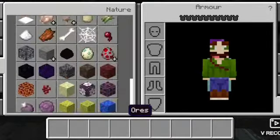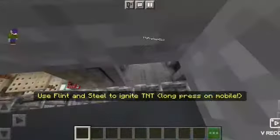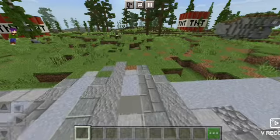Standard TNT — pretty useful stuff. Let's get the modded stuff out. In the creative room we have many, many TNTs: we've got potions, sticky, instant, and we even have the nuclear one.